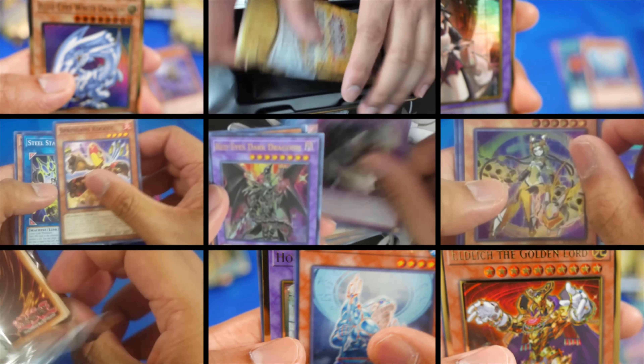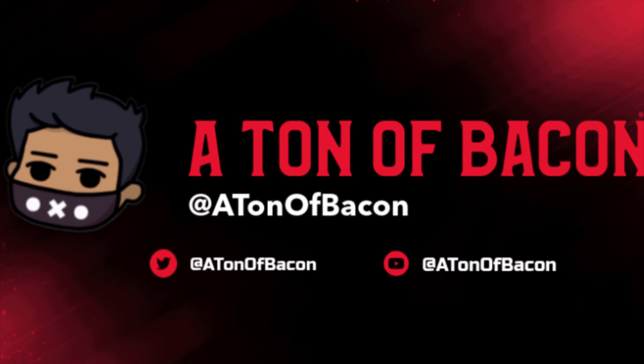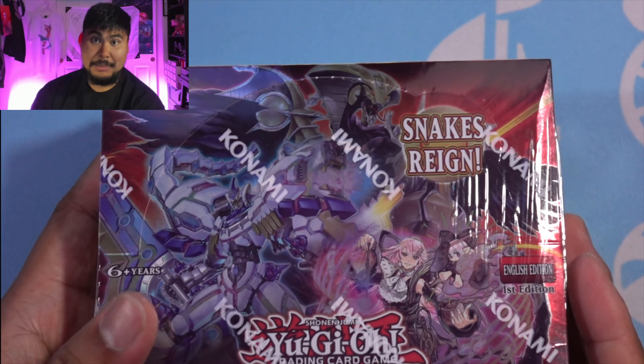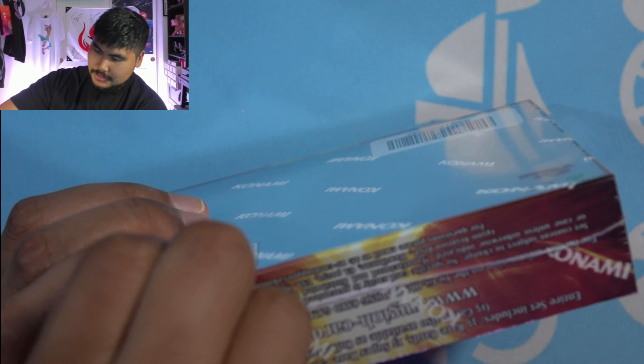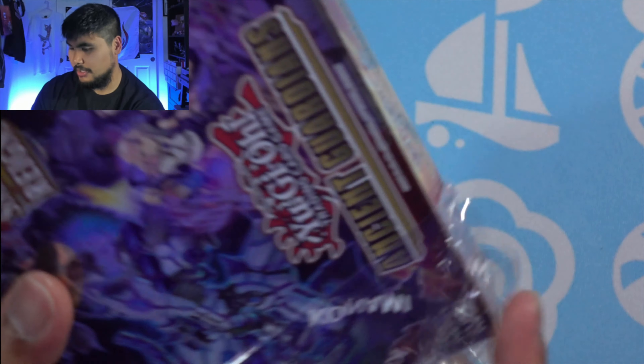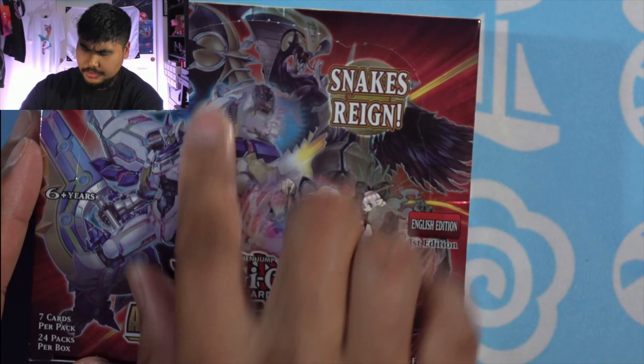Alright, let's get started with this unboxing — Ancient Guardians. To be very honest, I'm not really hyped about this set. I'm gonna probably blow through this very quickly because there's not really any cards in here that I want. The Solfachord waifu engine doesn't appeal to me at all because I hate pendulums — I don't think pendulums are a good system at all.